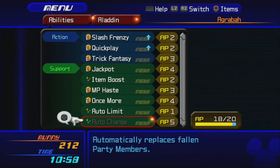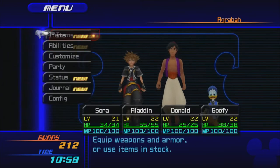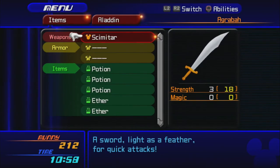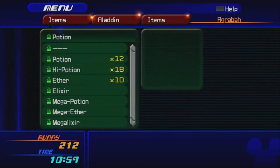Auto Change automatically replaces fallen party members — that's not that great. Aladdin has the Scimitar and a couple of other weapons for quick attacks; I'll redistribute the gear.